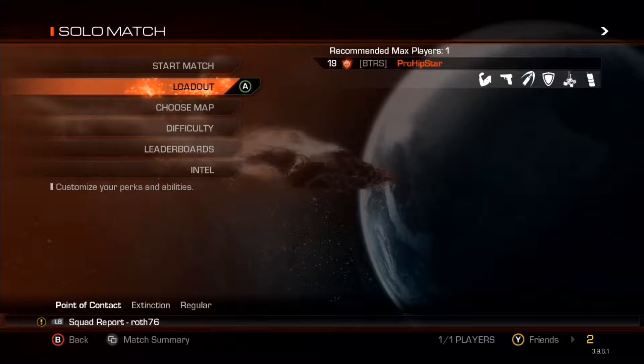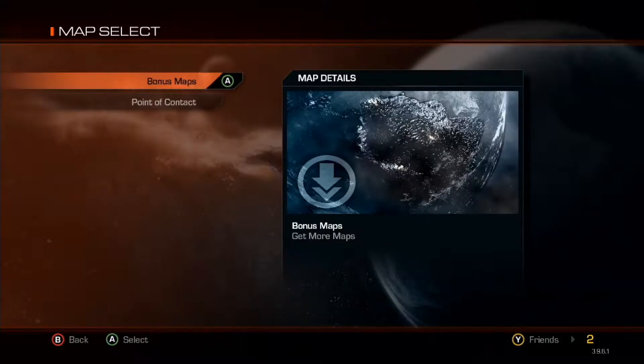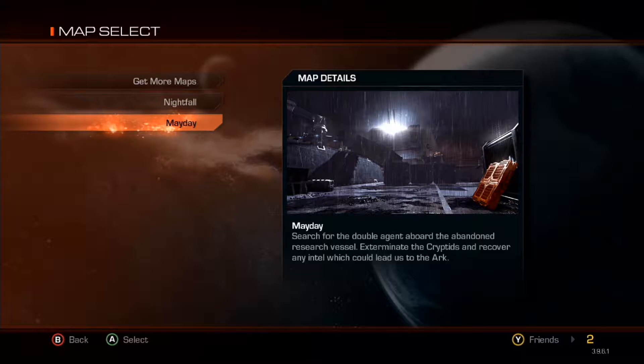We're going to do our first attempt on May Day. We just need to go to bonus maps. May Day — search for the double agent aboard the abandoned research vessel, exterminate the cryptids and recover any intel which could lead us to the Ark. Sounds interesting.